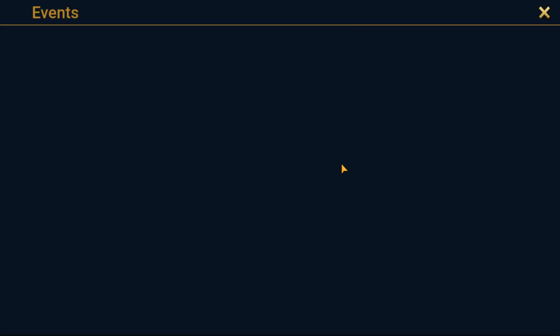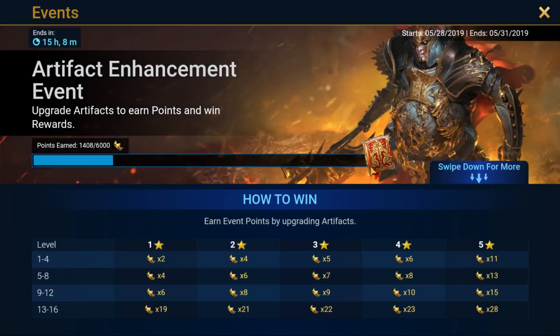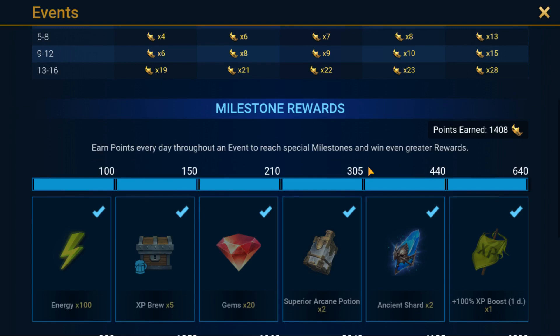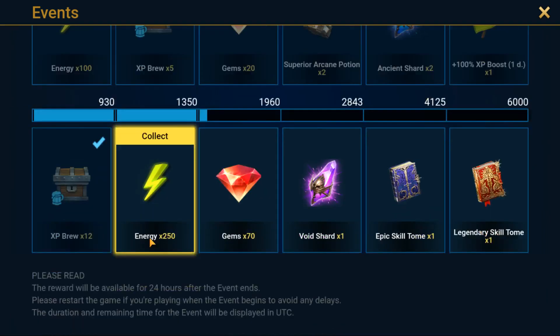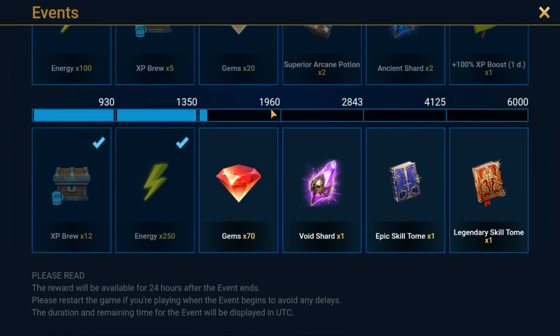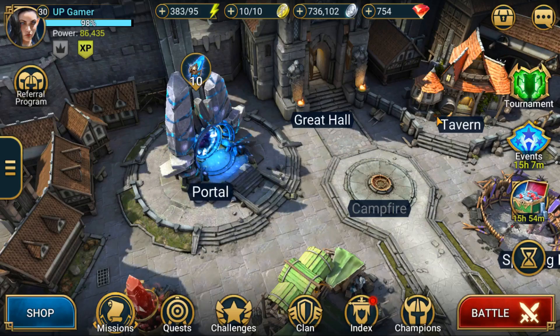Let's see what we got with the event — it's an artifact enhancement event. I've got 1,408 points, so I got my 250 energy. I need to get to 1,960 to get my 70 gems, so there's a lot more artifact upgrading to do.